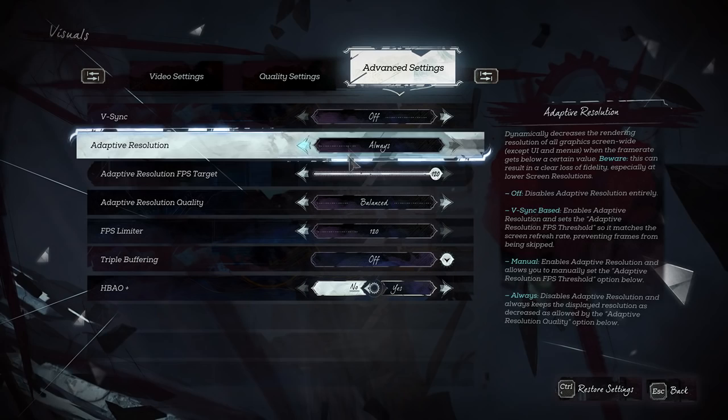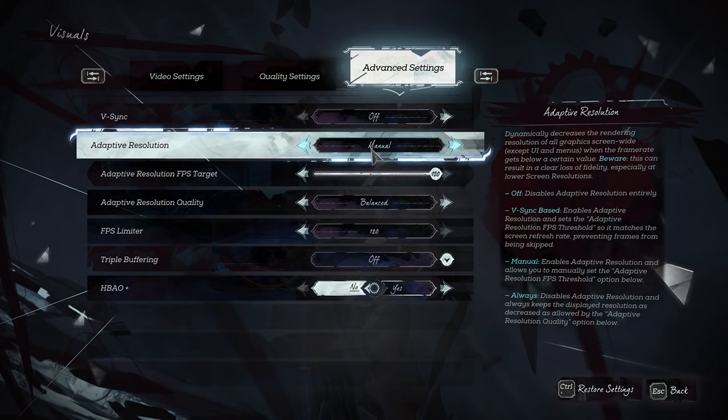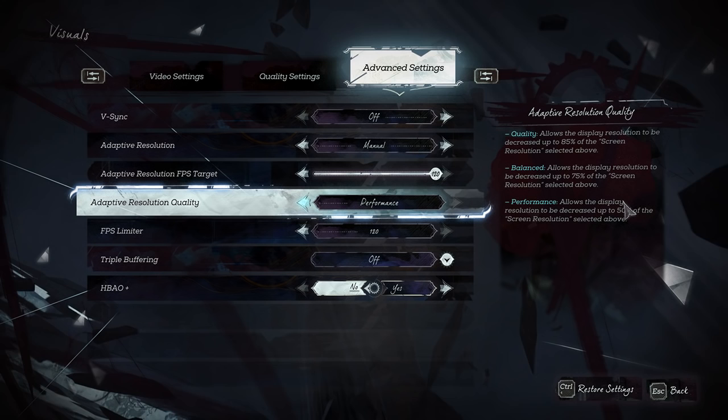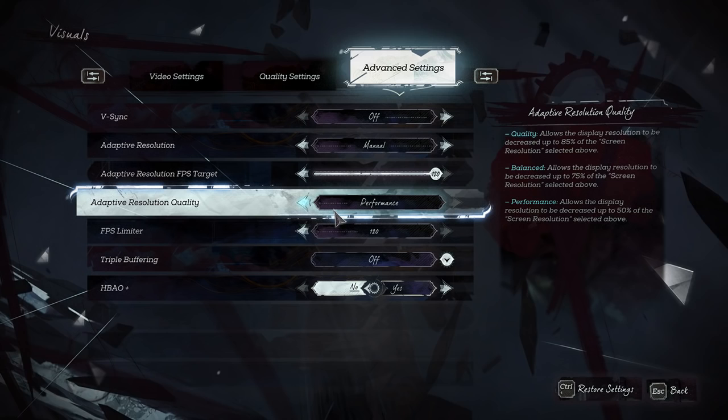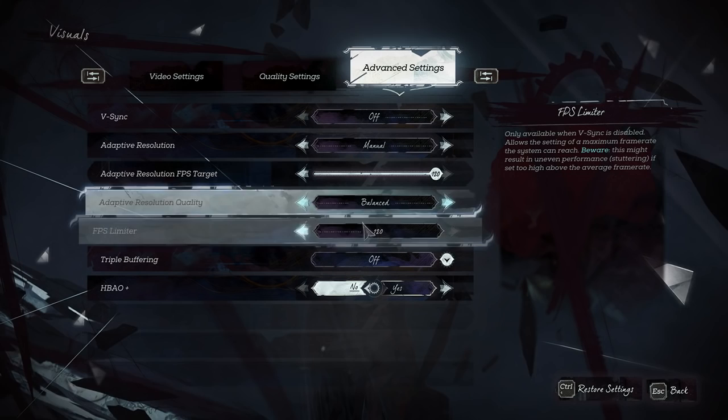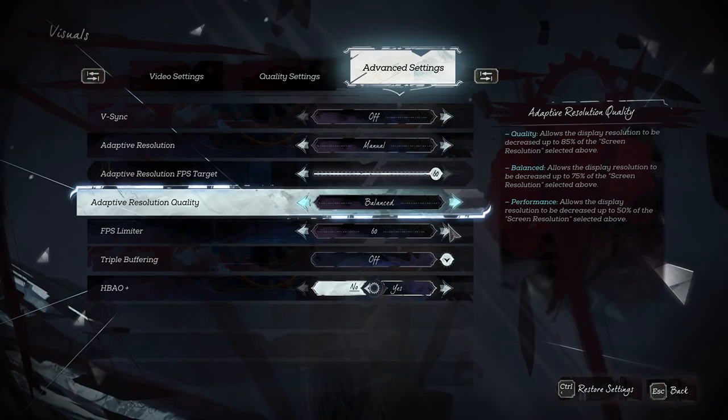You can use 'always' as well if you want to — it's completely up to preference. If you're running on a not-so-powerful rig, you might want to use performance mode. It reduces texture quality up to 50%, makes it look horrible, but I would rather take the frames than the beauty. I'm using balanced at 75%, and the difference between quality and balanced isn't that big, so balanced is worth it. Also remember to set the FPS limiter to your own preference, as it's set to 60 by default. That's basically all.